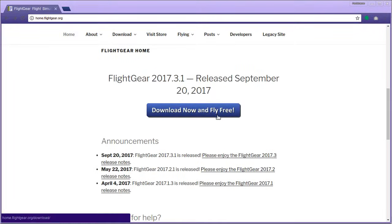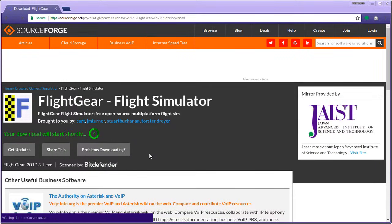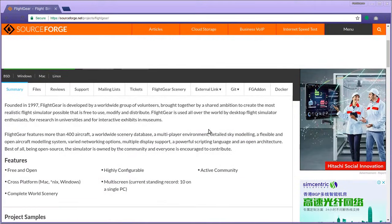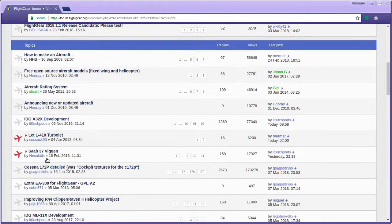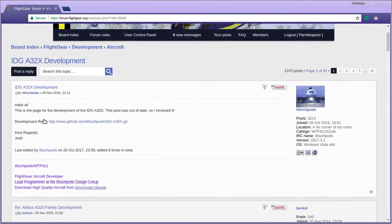The biggest one is that it's free. You don't have to pay anything to download, play, or use it for any purpose, ever. It's also open source, which means anyone, even you, can make it better. Expect almost every add-on, including planes, scenery and even mods, to be free as well.